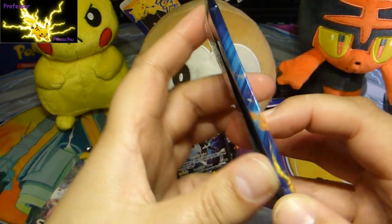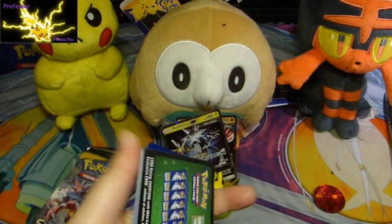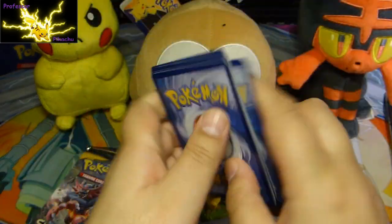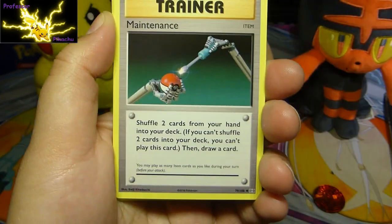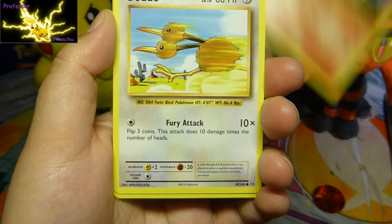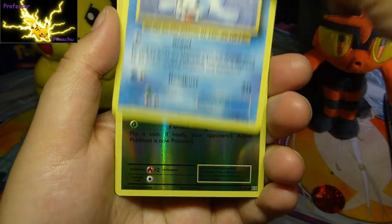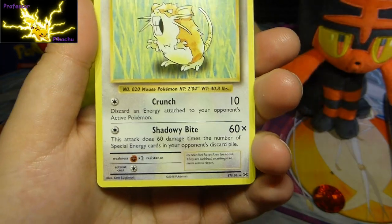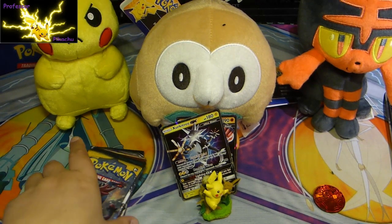Evolutions. Maybe Charizard can get us something good - what do you think, guys? Professor Oak, Koffing, Maintenance, Tangela, Ponyta, Doduo, Horsea, Seel. I like that - Reverse Holo Weasel. And then a regular rare, guys. Oh God, this is not going very well. Maybe luck will turn around with Sun and Moon - what do you think?